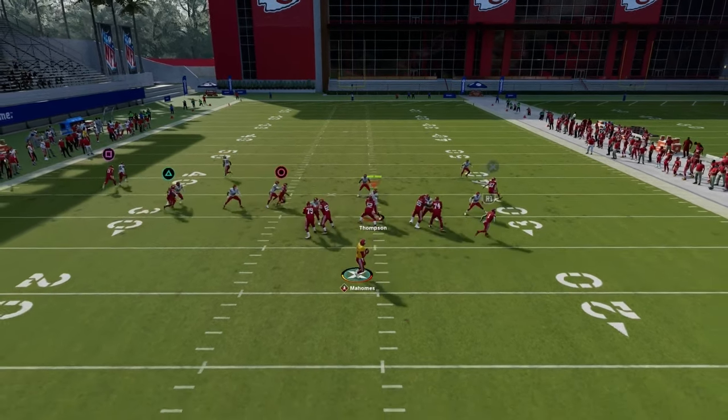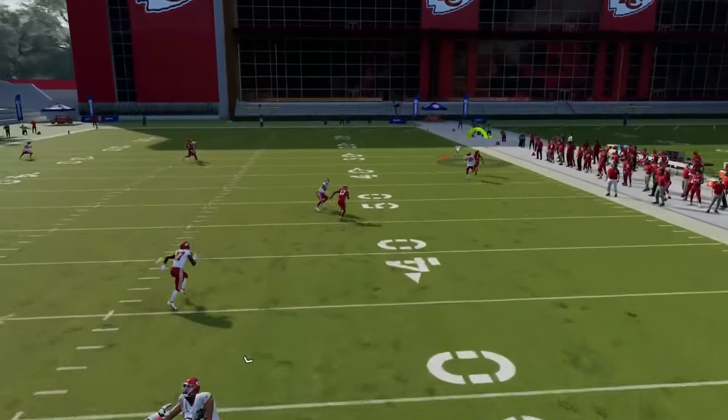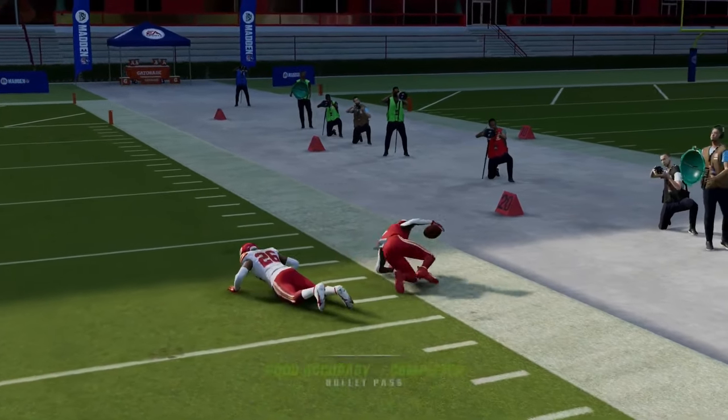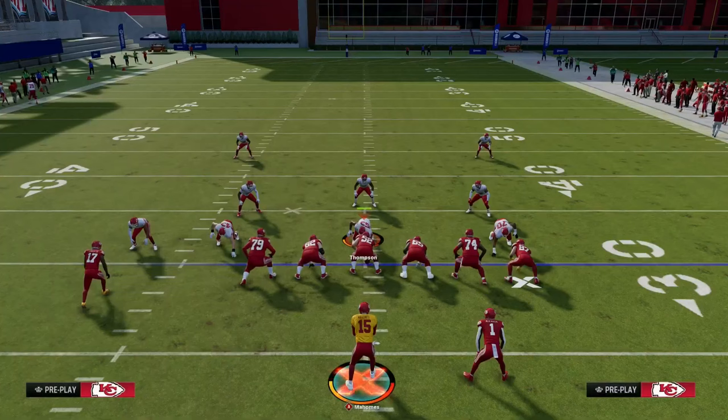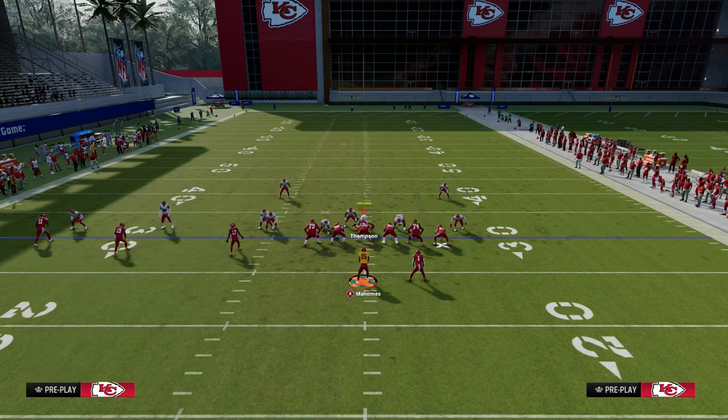If the running back gets matched up on a one-on-one matchup over the top, you can oftentimes get that wheel route over the defender in a situation like that. So that's something to look for.